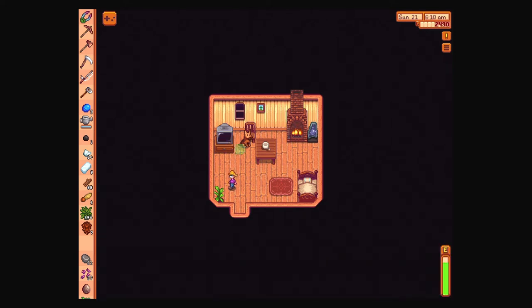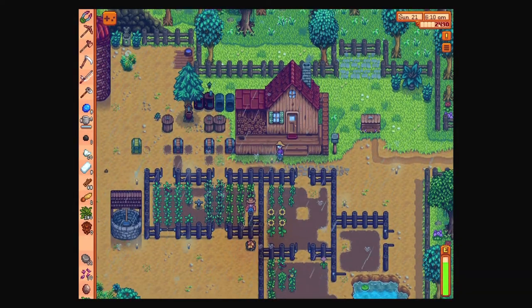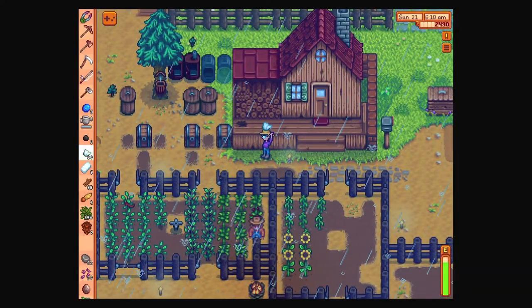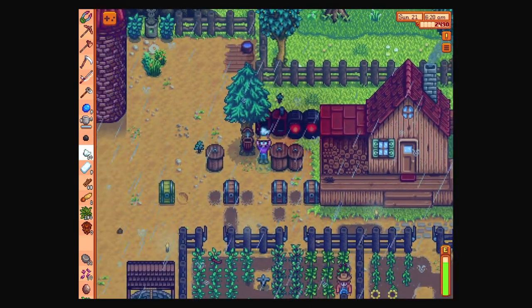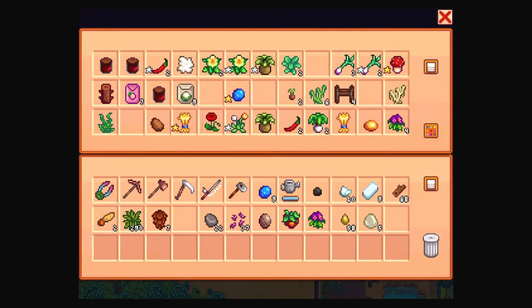So we learned another recipe. Let's go ahead and make some more iron. We almost have enough iron to make the warrior's ring. Anything else to collect or put away? We're going to go adventuring, so I'm not too concerned about the rest. I'm going to take the watering can over to the mushrooms - I think I forgot to do that yesterday.